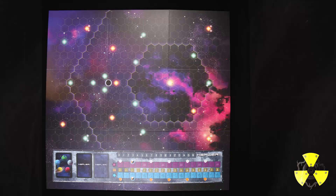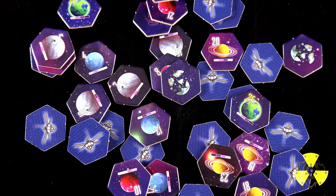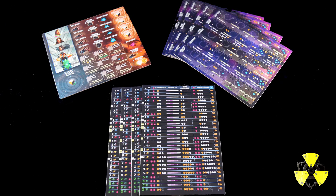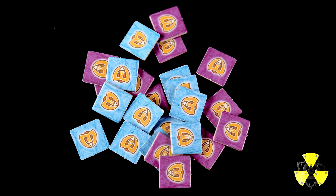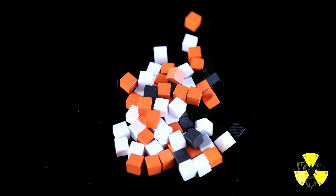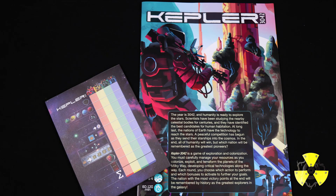So with that kind of price tag, let's see what you get. There's a large board, 36 planet tiles, 71 cards, four each of technology boards, action boards, and planetary summary charts, some metal tokens, player markers and ships, a pile of resource cubes, and finally a scorepad and rulebook. You should also note that in the rules there's a solo variant of the game, which I have not yet tried.